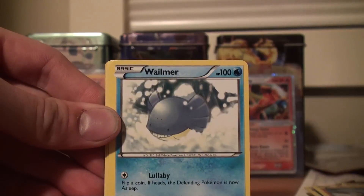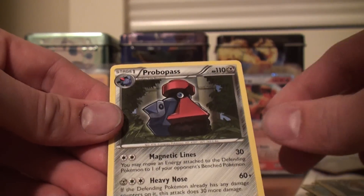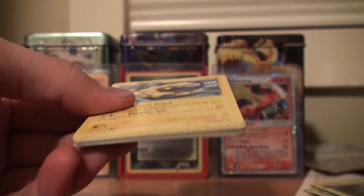Skuntank, Stunfisk, Wailmer, Seel, Drifloon, Murkrow, Yanma, Trubbish, Vigoroth Reverse, and Probopass Rare. Crappy. The first three packs were just pretty much unreal, and then it just went downhill. Went downhill fast. Hopefully there's not two EXs in this half — I'd like the two EXs to be in the second part. That's why I like boxes — so it's a little bit more exciting for the viewers.